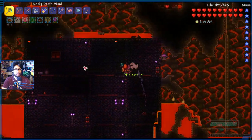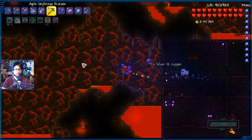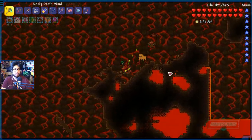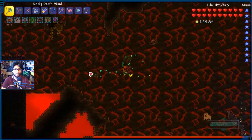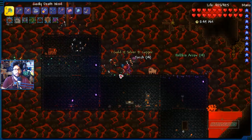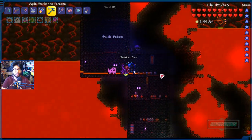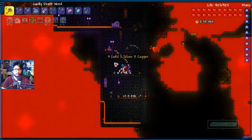Titan Potion. Bonesaw is ready. I have my Obsidian Skull on — yes I do. Damn, I gotta go back up and grab my other stuff. I forgot to bring my key as well. Let's do a little bit of fighting and then head back up. We've got a battle potion — let's activate it. The more enemies the better, we can get some cool drops.